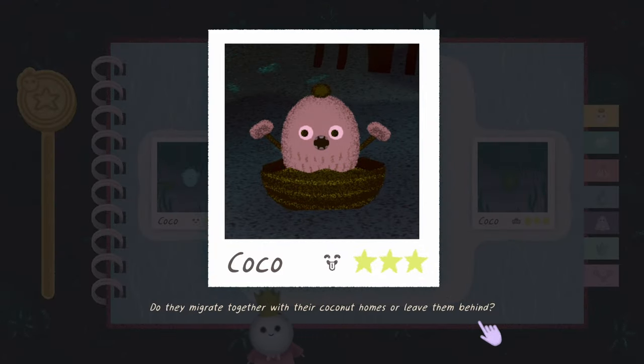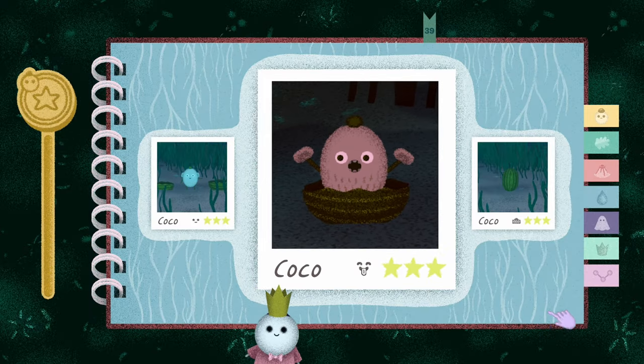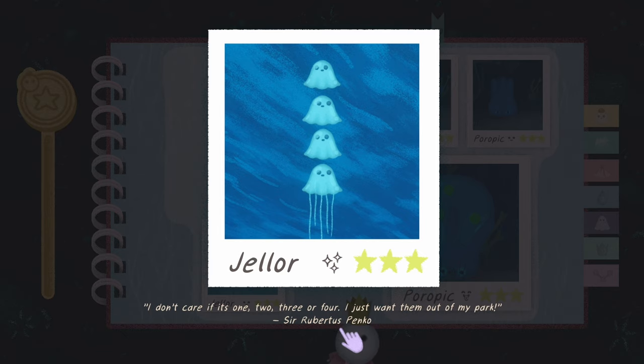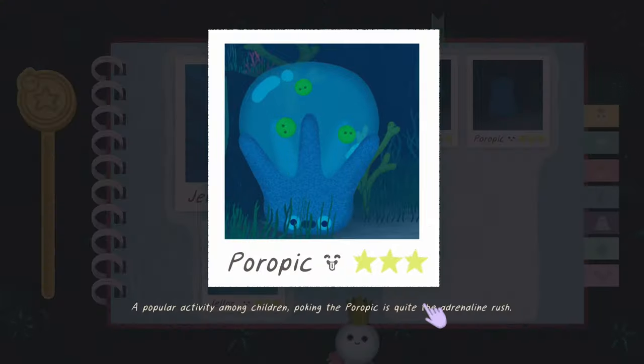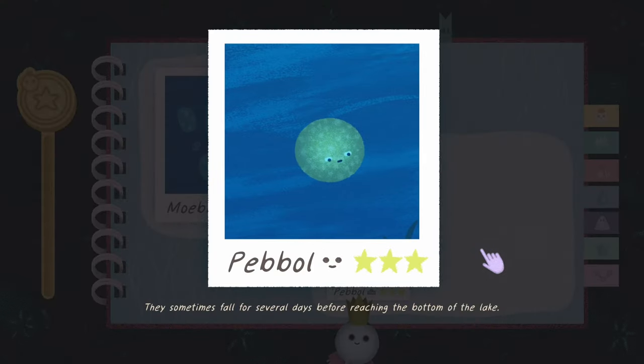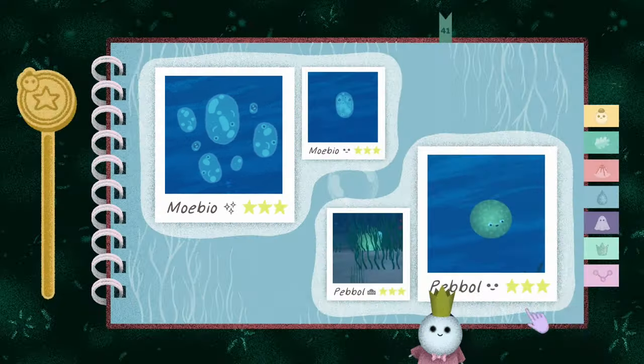'Coco: do they migrate together with their coconut homes, or leave them behind?' You meet one undersea in the deep dark path and he rips his ears off - it's still fine. 'Gel lore: don't care if it's one, two, three, or four - I just want them out of my park - Sir Robert Spinko.' 'Port pick: popular activity among children, poking the Port Pick is quite an adrenaline rush.' 'Sometimes they fall for several days before reaching the bottom of the lake.' 'Moe bio: split personality has been the starting point for many park experiments.'